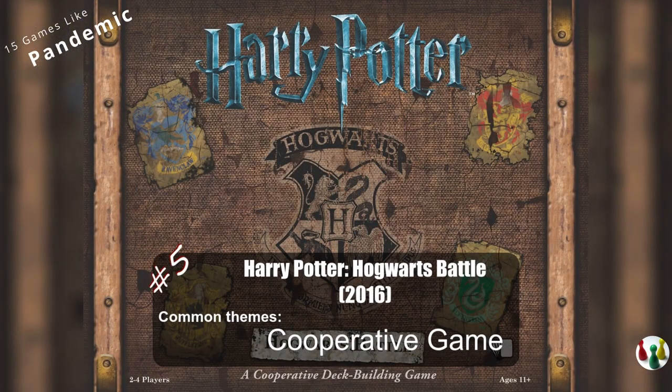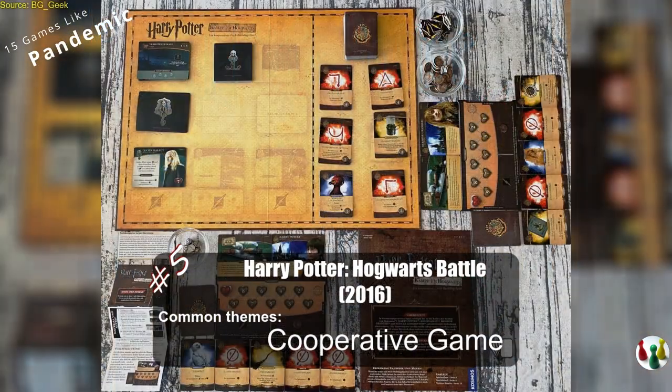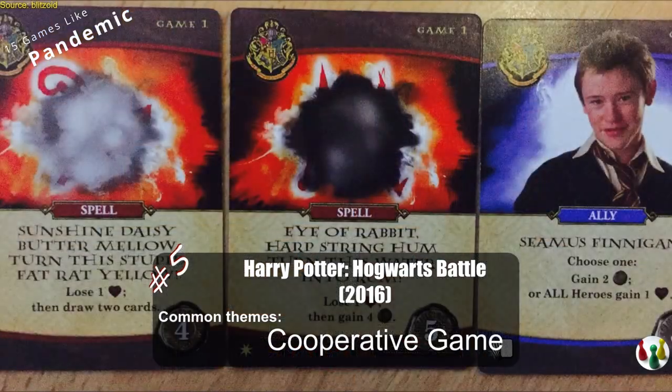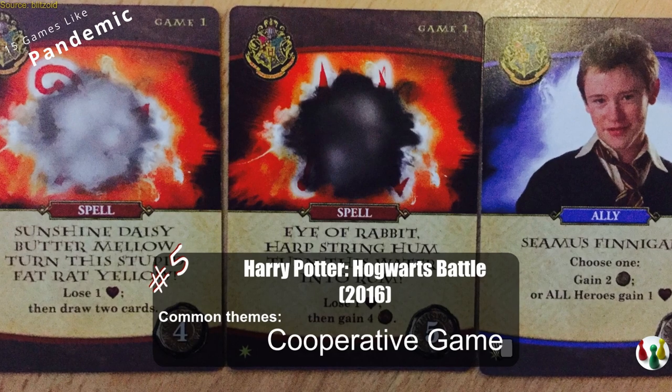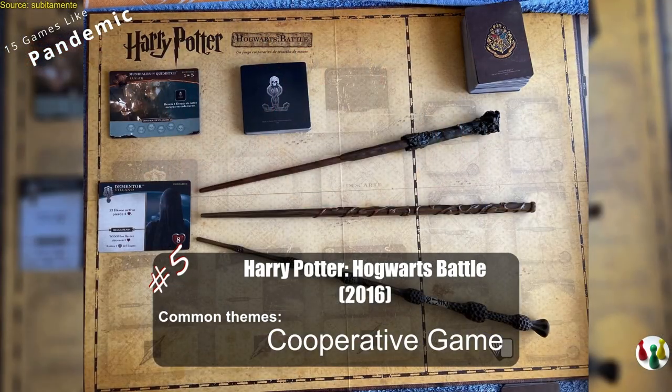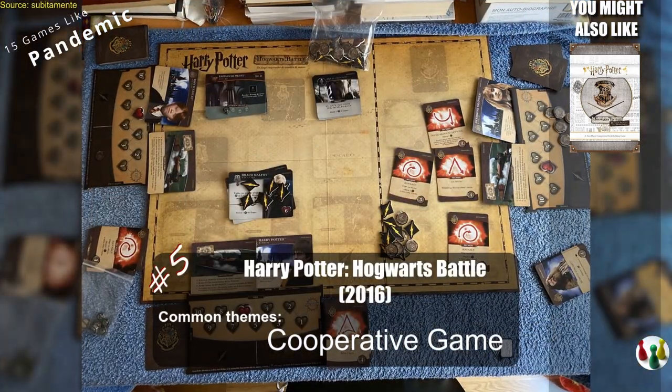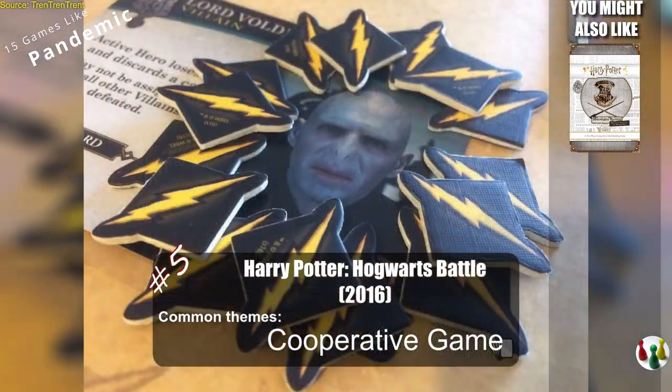Harry Potter Hogwarts Battle is a cooperative deck builder with a campaign that spans over the 7 years matching the Harry Potter story. The game uses pictures from the movies, which might not be to everyone's taste, but it's a good lightweight legacy game. You might also like Defense Against the Dark Arts, which is based on the Hogwarts Battle game, but is not a cooperative game.